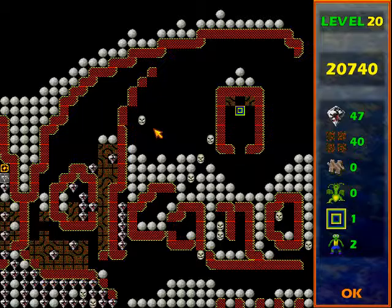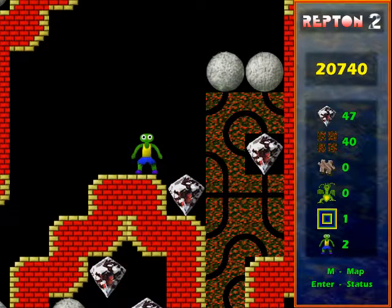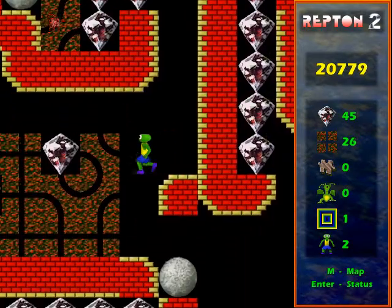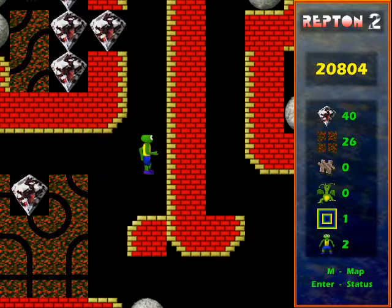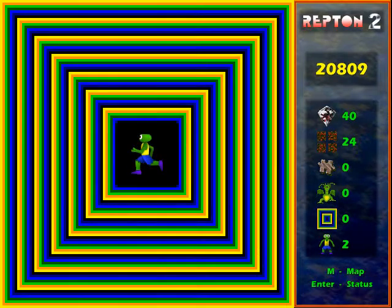Right before I can get that teleporter I want to go and clear out a little bit more of that area where the spirit was, because while it will take a long time going around the level I don't want to give myself too much to do while waiting for it. So you can see why it was important to leave that dirt and diamond, because those rocks needed to be pushed over to the left — otherwise it would have trapped me. But now I can get the teleporter and into that little row with the spirit.